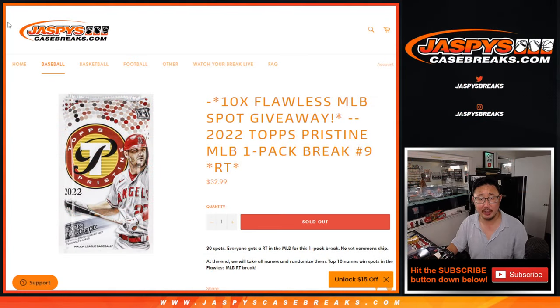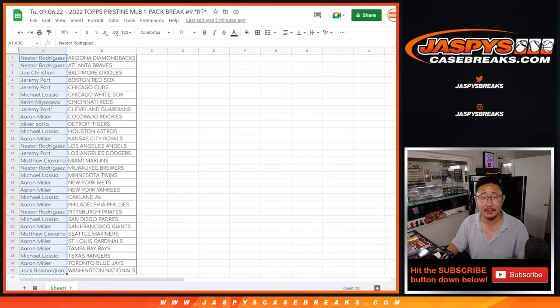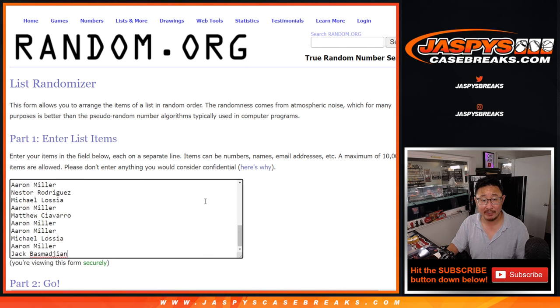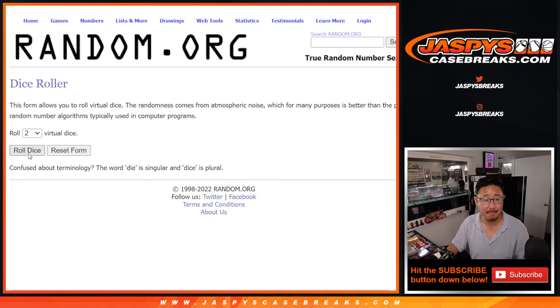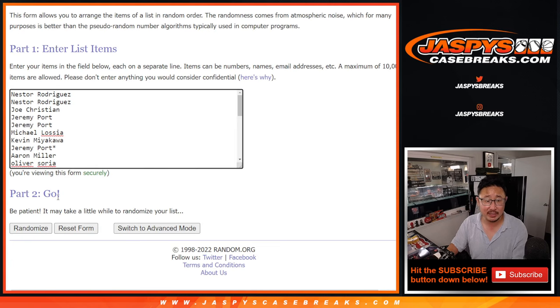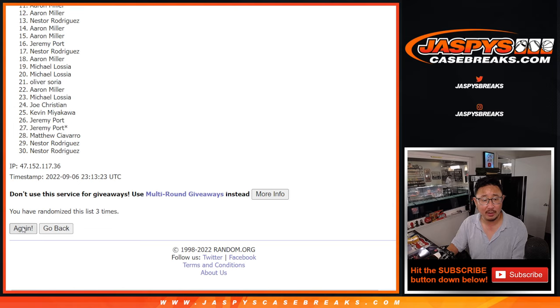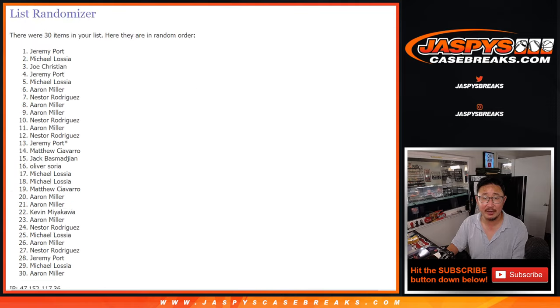Let's flip back over here and go to the list. Let's gather everyone's names again, from Nestor down to Jack. Fingers crossed — good luck everybody. New dice roll, top 10 after 7 — one, two, three, four, five, six, and 7th and final time. Good luck everybody.